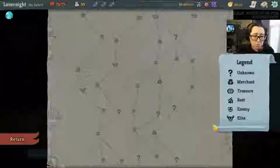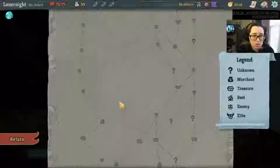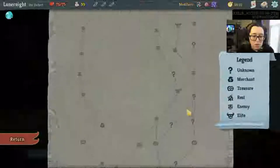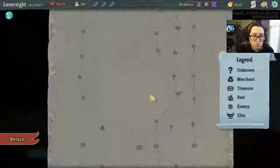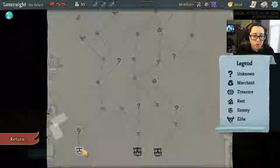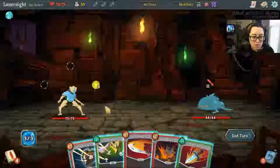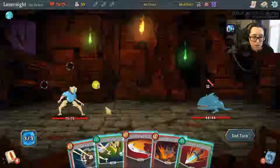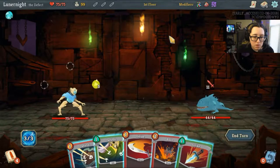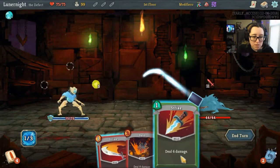I miss my colorful map. Let's see here — one, two, three, and we can try and hit up this elite on the way. Two elites on the way! I don't want to be avoiding elites all the time, I need to practice fighting them anyway. That's not a great hand to start with.